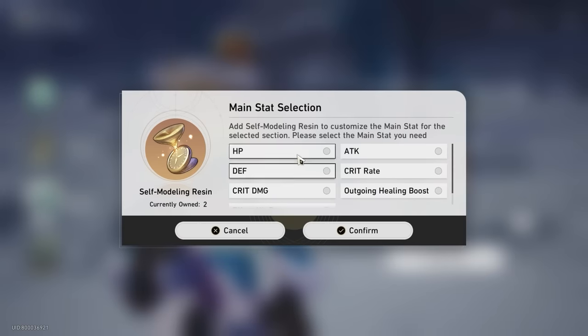Let's start off with a very important question: do you want to run HP percentage or outgoing healing bonus on Lynx? The most important thing if you're asking this question is you need to understand what HP percentage does that outgoing healing bonus doesn't do.